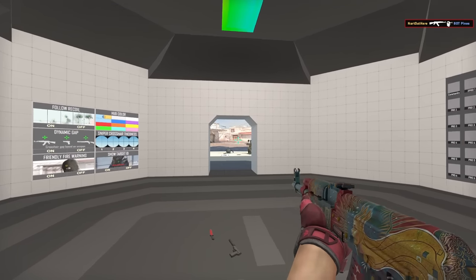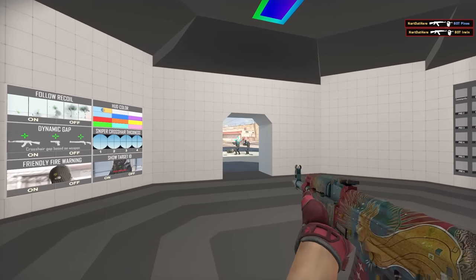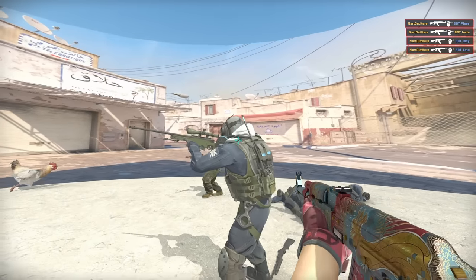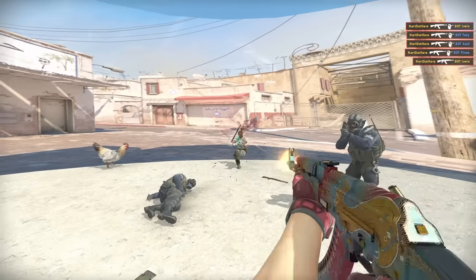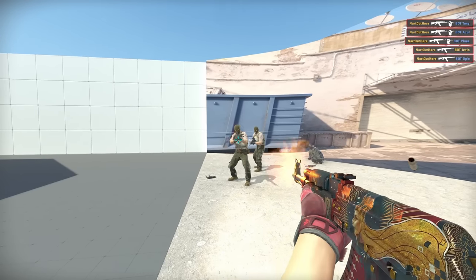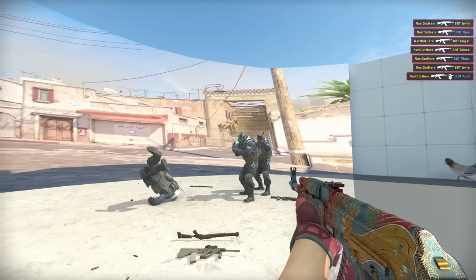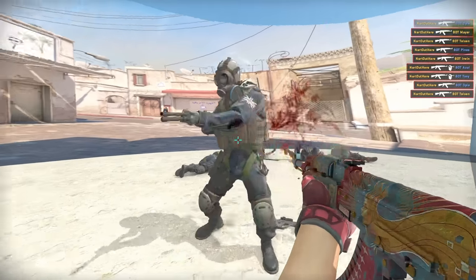Ax1Le's teammate Hobbit has a very unique crosshair — it's big. At long distances it's really hard to put it on the head, which is a disadvantage of big crosshairs. However, up close the large size makes it easy to put on the body or even the head. Remember, size doesn't matter — it's how you use it.